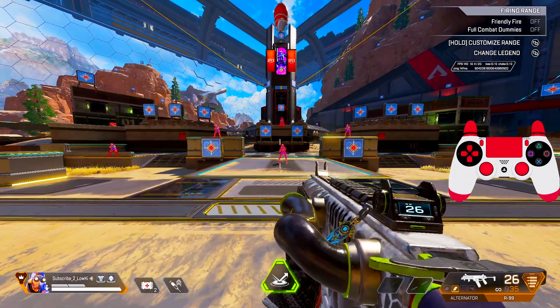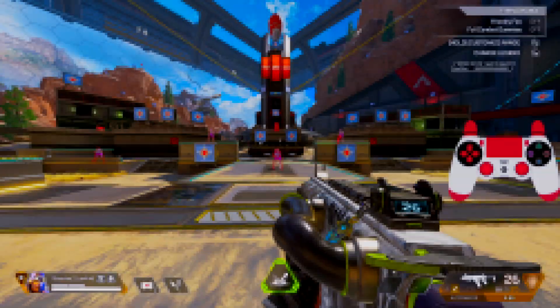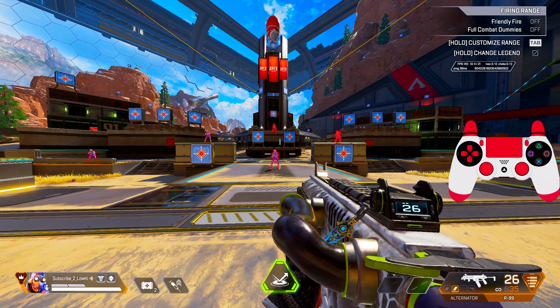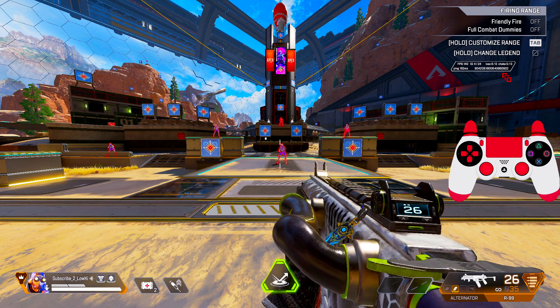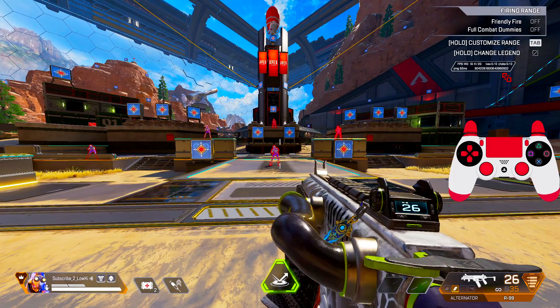Make sure all graphics are on low and these settings are enabled — and voila, you will get one of the best aim settings on controller I've ever tried. I hope you guys enjoyed the video. These are the best settings for Season 18 — try them out right now. See you guys in the next one, peace out.